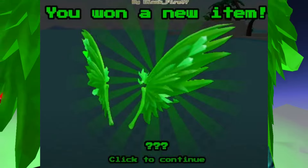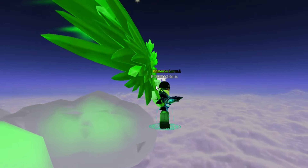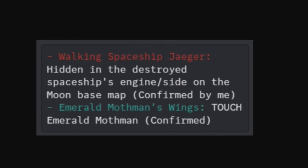So if you guys want to get the Emerald Wings, this is what you need to do. You need to go ahead and touch the Emerald Mothman's wings. By touching them, you will get the wings. That is confirmed, as you can see.